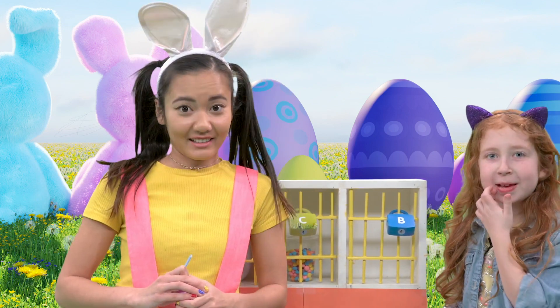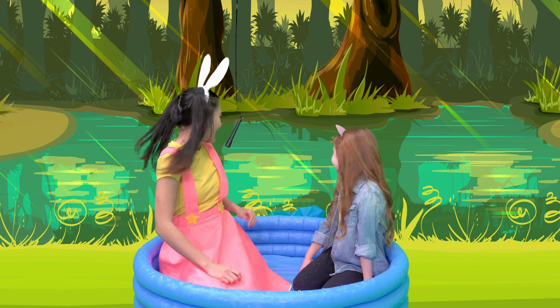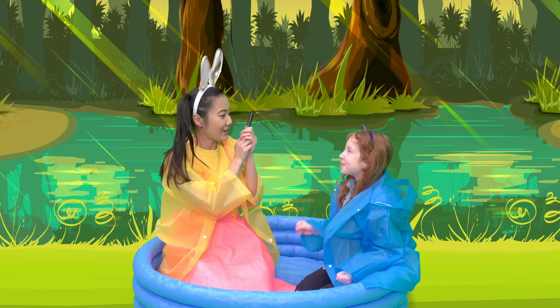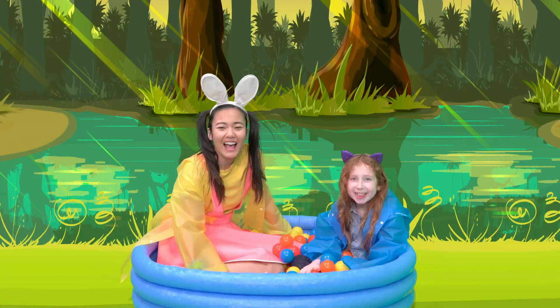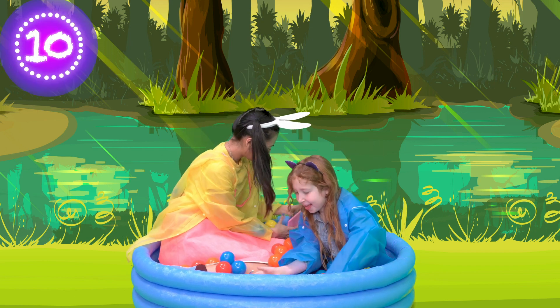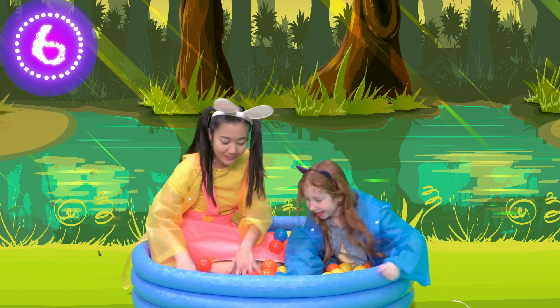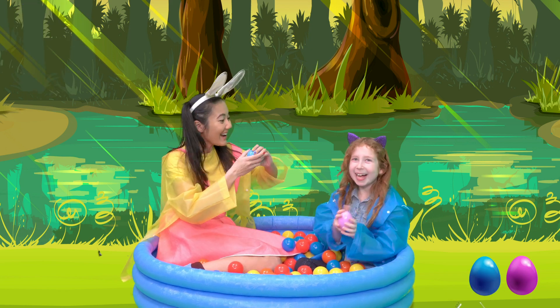But we still have more toys to save — let's go to the swamp to find some more keys! We're back in the crocodile swamp, round two! This time I'm going to help Willa, and we should wear these ponchos just in case we get wet! Three, two, one! Let's look for our next Easter eggs! A tiara? A brush! I found one! I found one too!